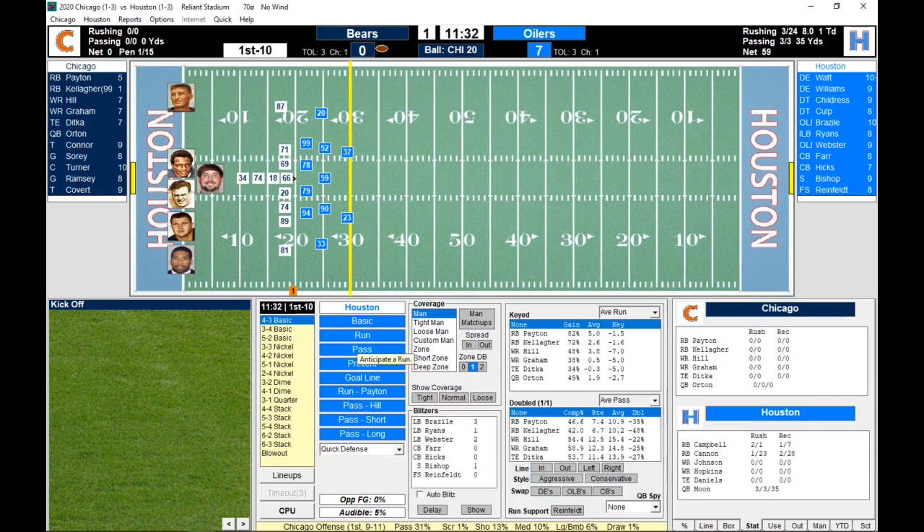Watt and Williams lead the defensive ends for Houston. Childress and Curley Culp are your defensive tackles. Brazel, Ryan, and Webster are your linebackers. Farr, Hicks, Bishop, and Reinfeldt are your defensive backs.